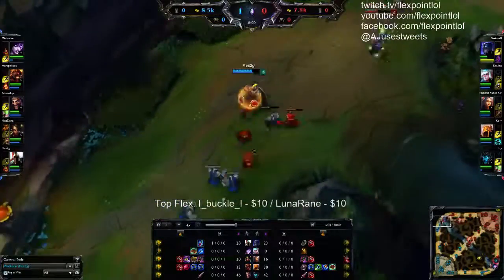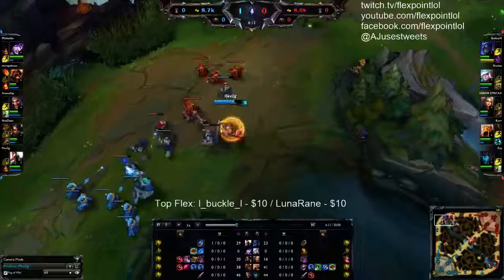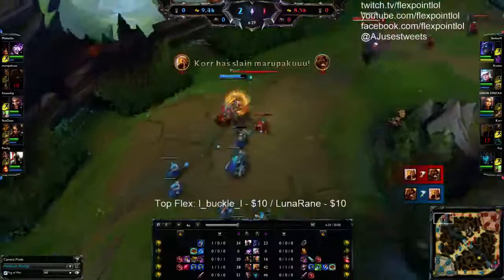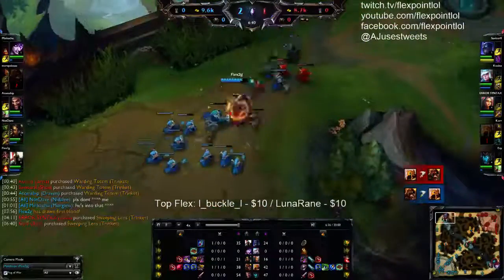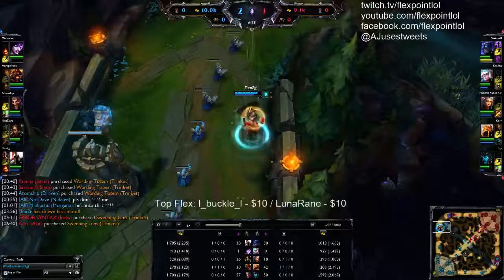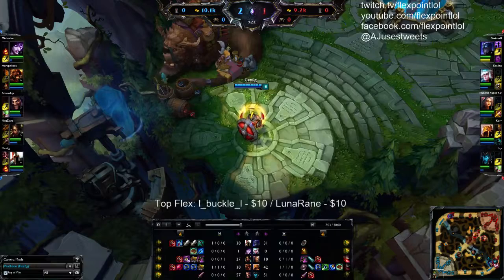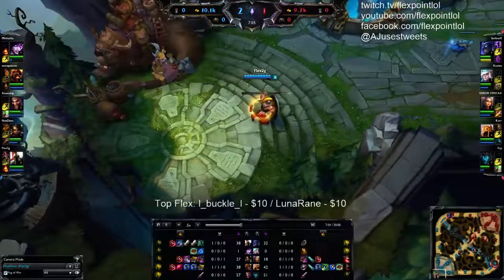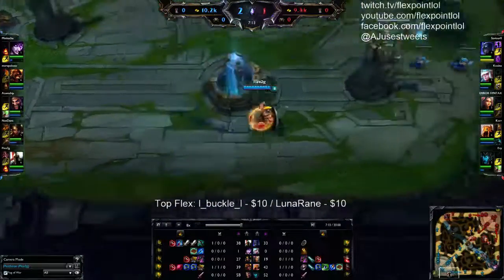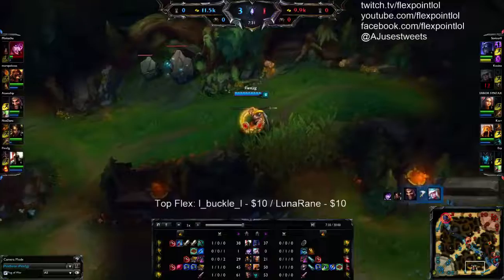Notice I'm not shoving the wave in, I'm just last hitting. I recall with 1700 gold, which means I'm gonna get my Pickaxe. There are multiple build paths: you can go Brutalizer, you can go Cleaver, you can go Trinity Force — I've seen people go Triforce. I went ahead and got the Pickaxe and double Long Swords, and I'm pinging bot lane that I'm going in.